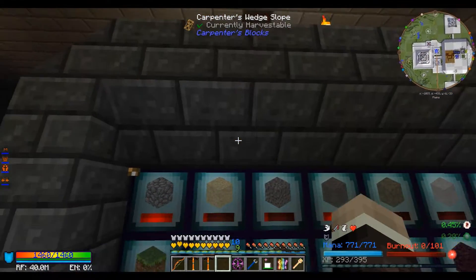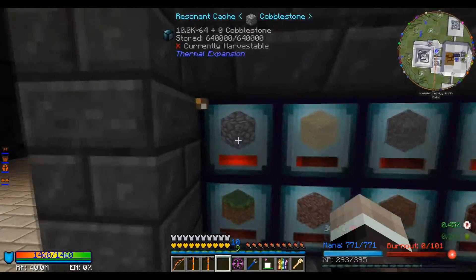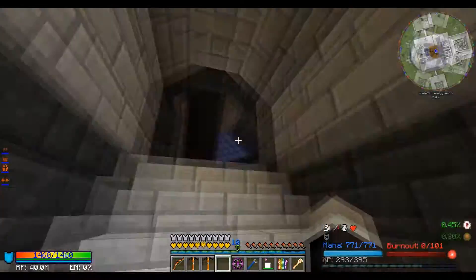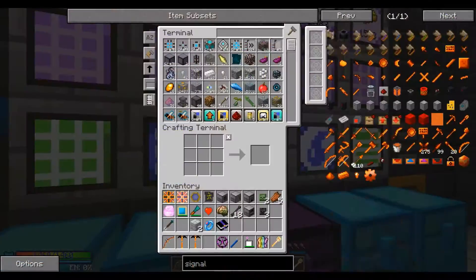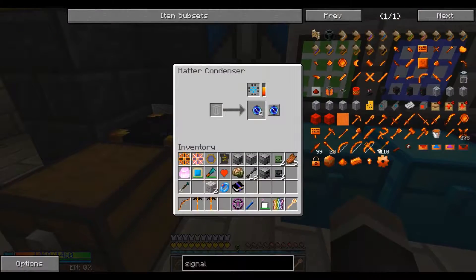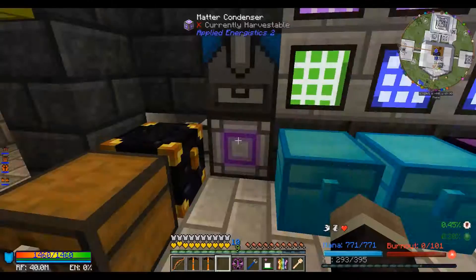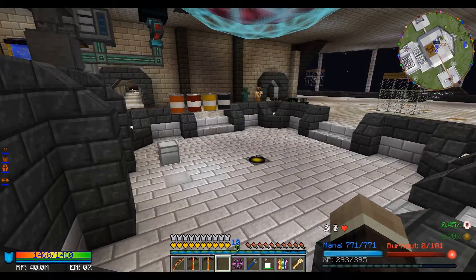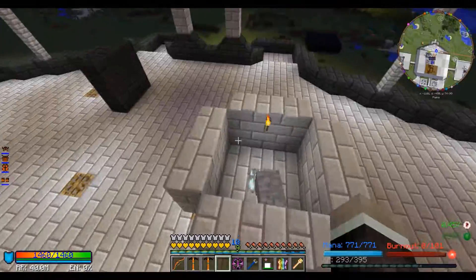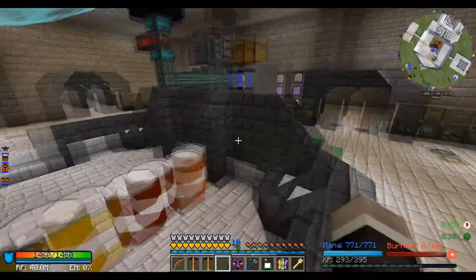I did that mostly for my sand supply but figured I might as well keep cobble supplies full too. My main resource that I have way too much of is just normal smooth stone — like 1.3 million. It's gotten to the point where my quarry is now set up so that all smooth stone goes into here and makes singularities. I figured if I'm trashing items I might as well make them useful. I need to move my wireless charger.